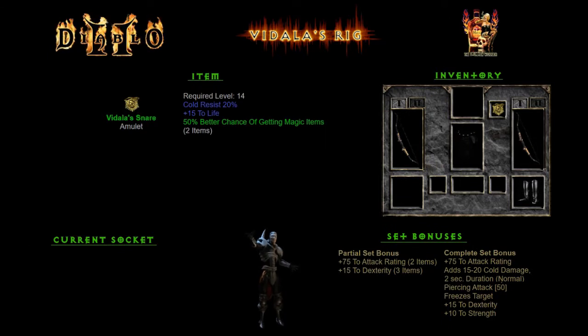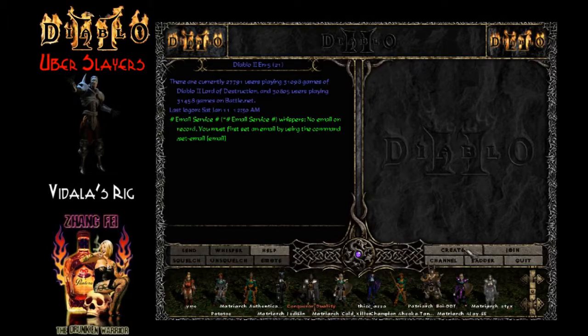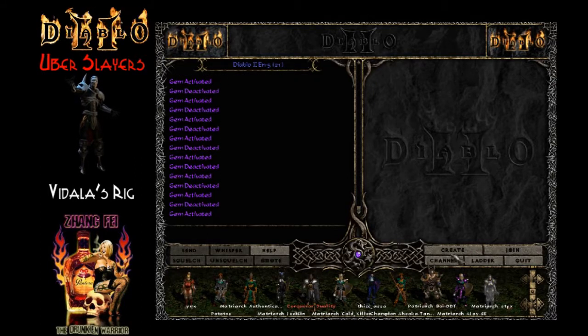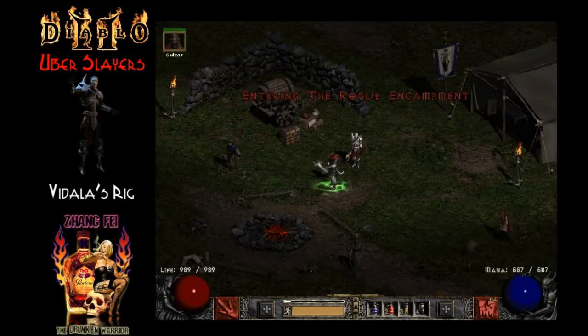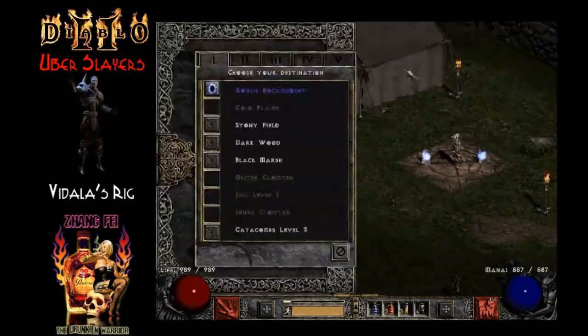Vidala's Snare, the amulet you always wish was a Tal Rasha's — 20% cold resist, 15% to life, and then 50% magic find with 2 items. So if you found this early on, I could see it having an MF benefit for sure. As far as late game goes though, this is totally trash.